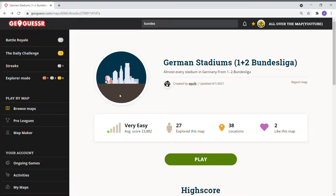Welcome back to All Over the Map, thanks for tuning in. On this episode we're going to play the German stadiums game — this was requested. We're going to include not only the Bundesliga but also Bundesliga 2, the second Bundesliga. This game was created by e-golk, last updated April 1st. For me it might be a little more difficult being more familiar with the top German clubs and not necessarily the second division clubs — 38 locations in this game.